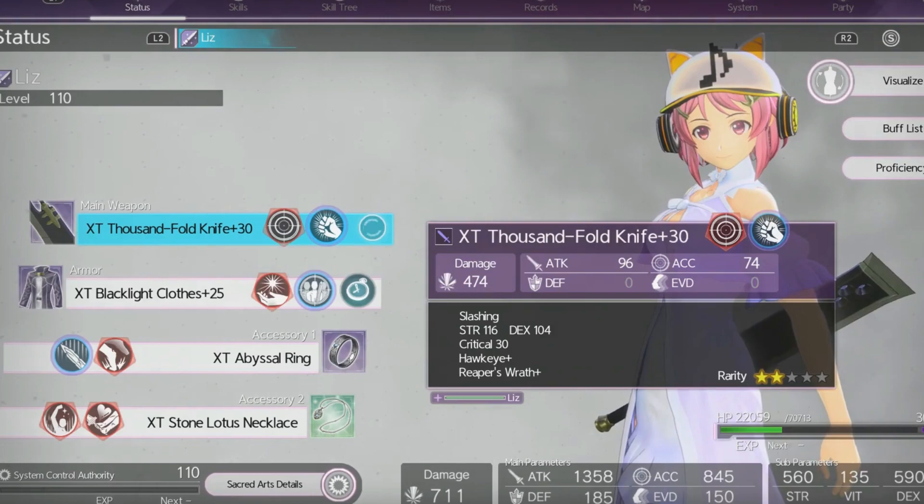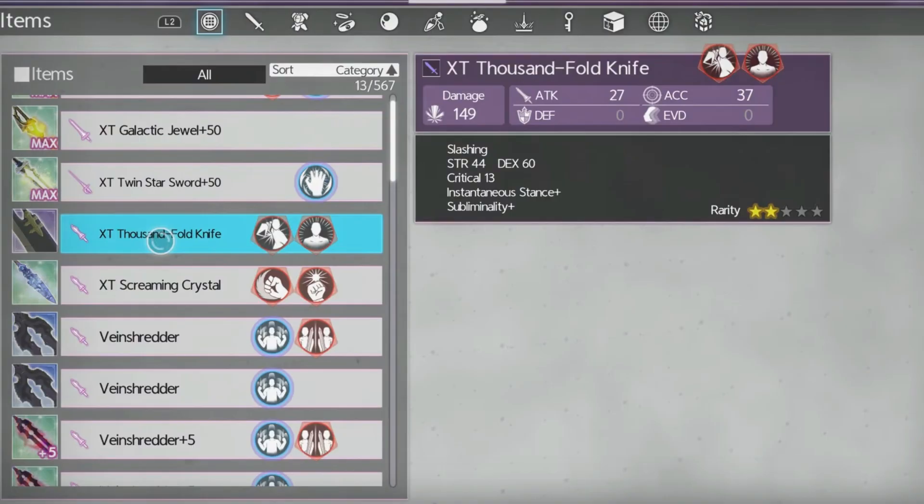Moving on, I've got the XT Thousand Full Knife. You can get it from level 200 and above Ancient Apostles — they drop two different variations, one with or without the passive or combat stat. You can also get one from the East Supreme Ray boss chest with random stats. I have a guide video for the location already. The Thousand Full Knife is a very powerful knife, especially for mid-game.